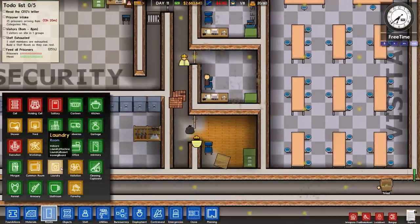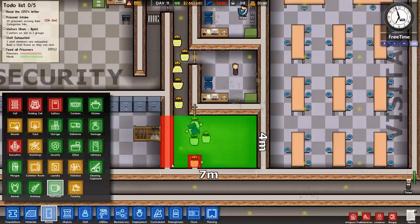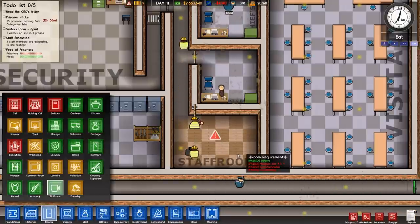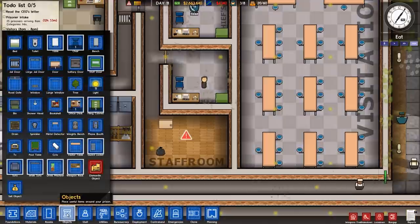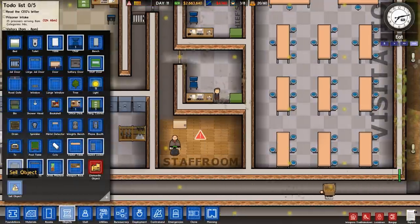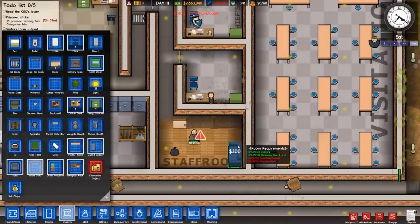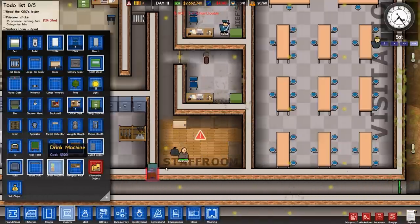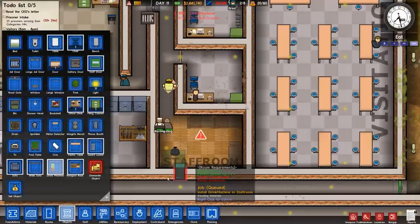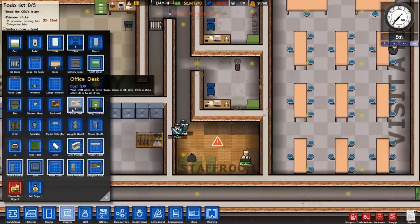I can't tell where the staff room is — office, information, staff room, there we go. So here's a sofa, a chair, a double — one of them — and a couple of drinks machines. I also need a door.